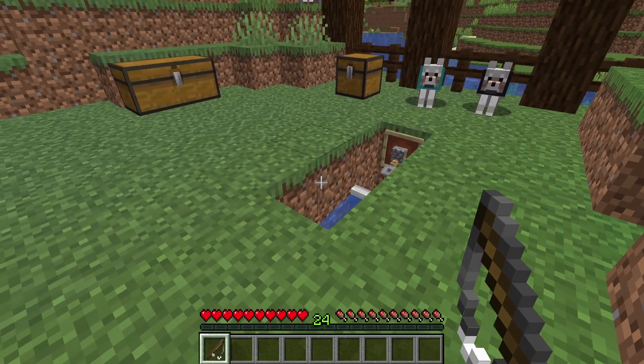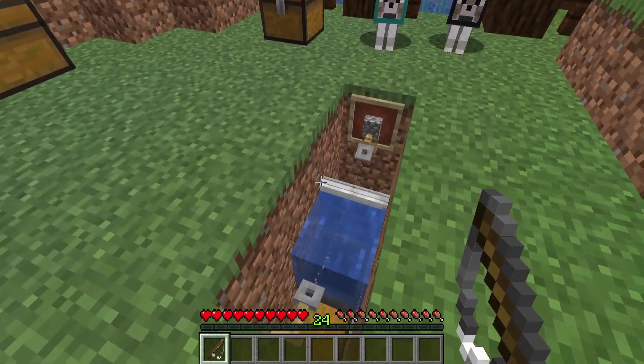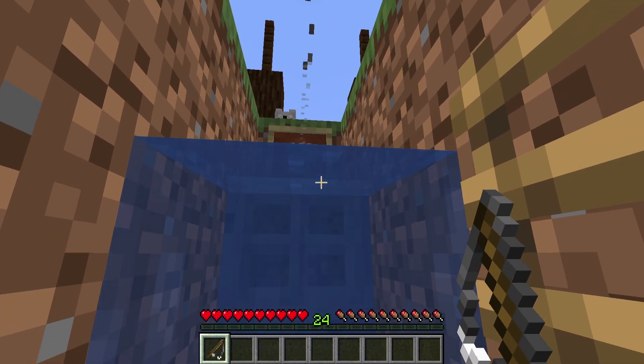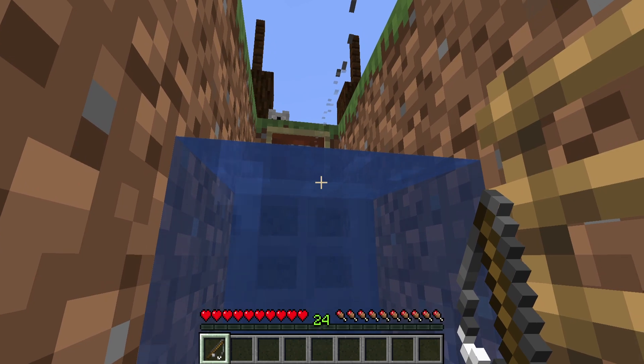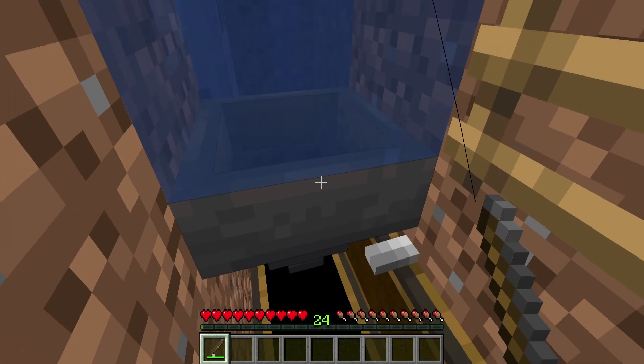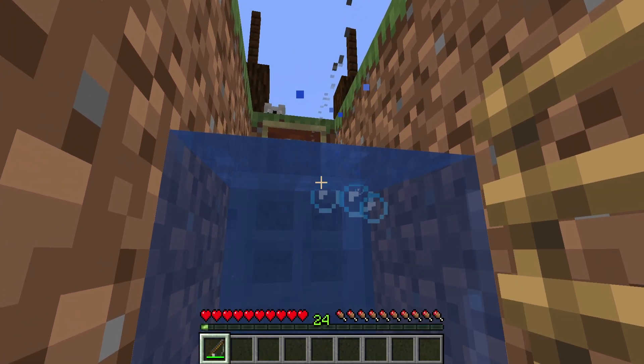Grab your fishing rod and go down to where the chests are. Look at the bottom corner of the item frame and hold right-click. If you do it correctly, the bobber goes into the water while you're holding the item frame, and the item in the frame will spin. When that happens, the farm is working — I just got a fish.